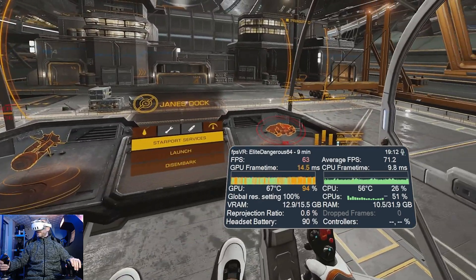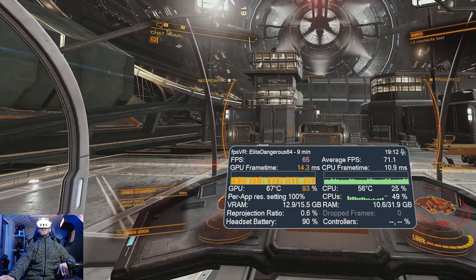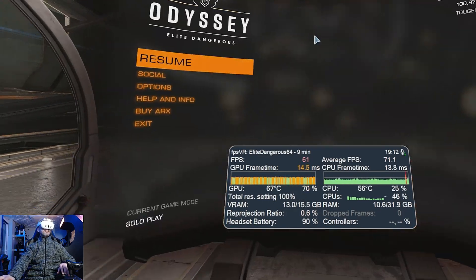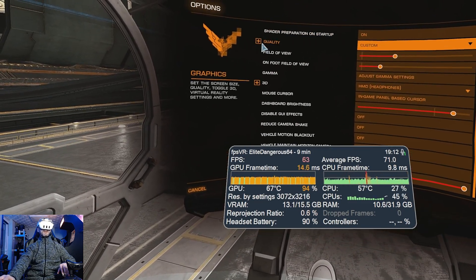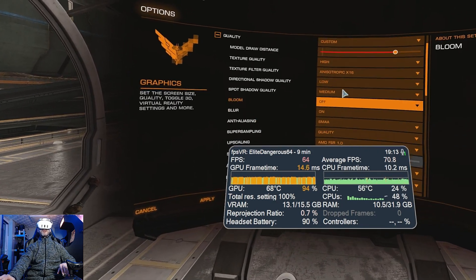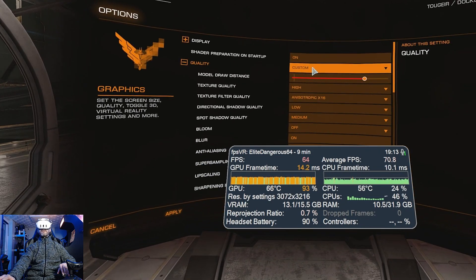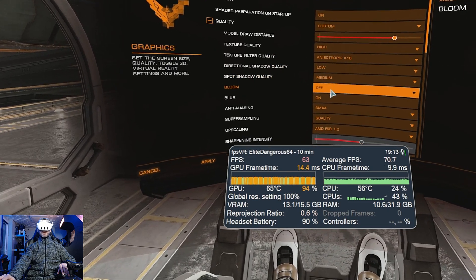It depends — we're not in stations a huge amount of time, and it seems to be handling the frame rate quite well. Let's go back into the settings menu and change that back to 1.25 HMD image quality. Like I said, I started on a preset of VR High — pretty much everything else is down to that preset.